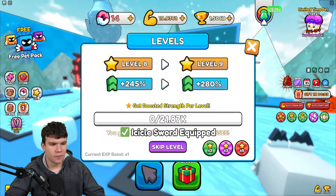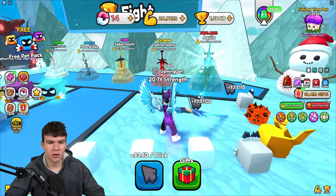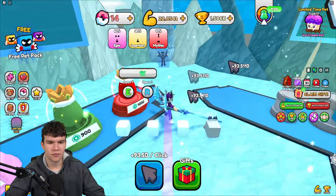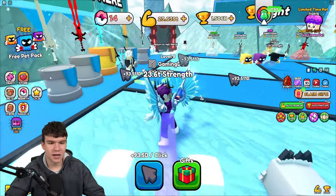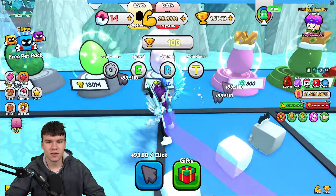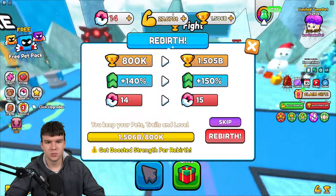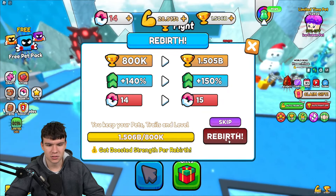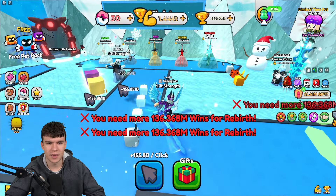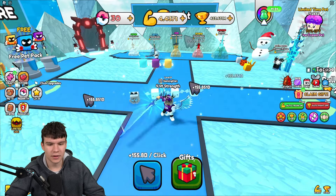Yeah, now we're level eight, which is actually quite good. Should we just keep on pulling these swords? I'm not sure. I've got a lot of working codes that's going to help us out an absolute ton today, so make sure you don't go anywhere or you're going to miss out on all of these working codes. I'm just going to rebirth because we still have about two trillion strength — that'll be quite quick. Now we're going to be gaining a lot quicker. I'm pretty happy I did rebirth there.